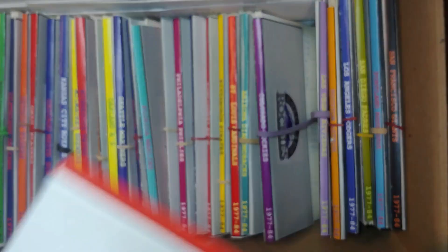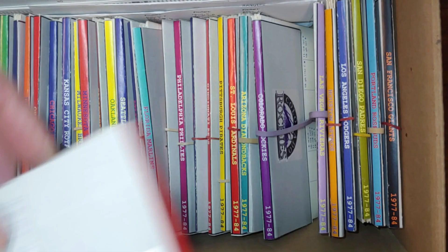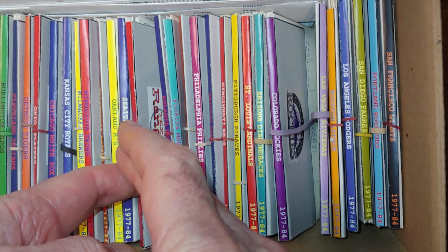Well, that's the rest of the American League, folks — a fun little trip. When we resume this series on 73 we'll go to the National League, splitting it between the East and North and then the Mountain and West. Thanks for checking out these card set analysis videos — see you next time.